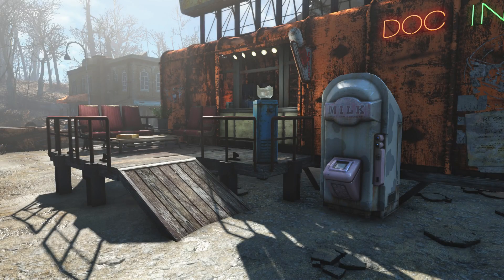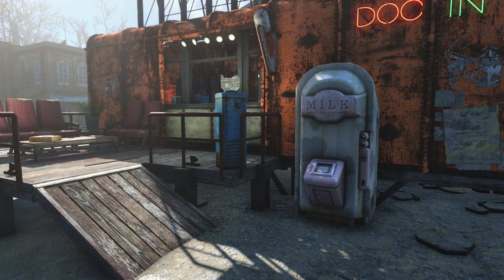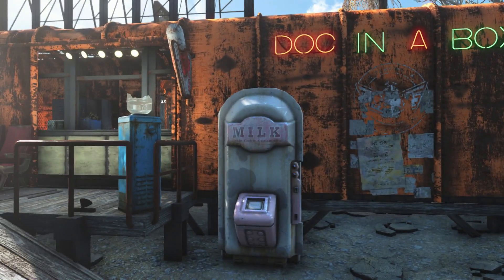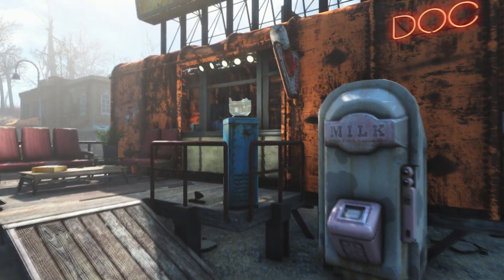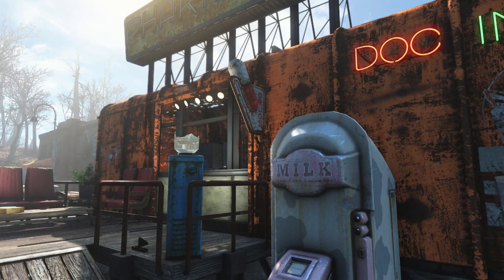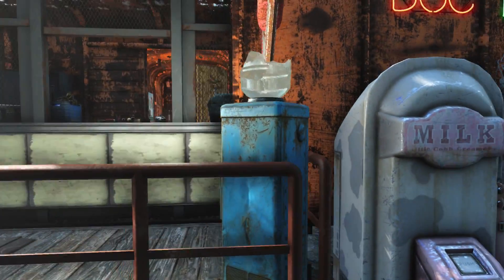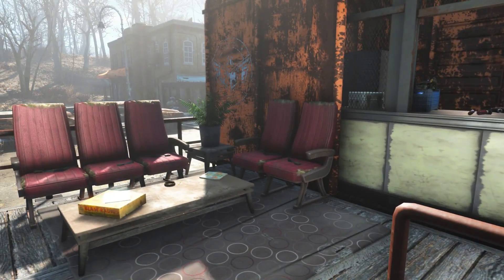Other than those, we do have a few other minor details such as the milk machine — although most wastelanders these days are probably more after the Nuka-Cola — but it's always nice to mix things up and try something new. There's also the drugs sign which goes along with the whole theme, and the broken water machine to make things look a bit more run down and fill up some empty space.